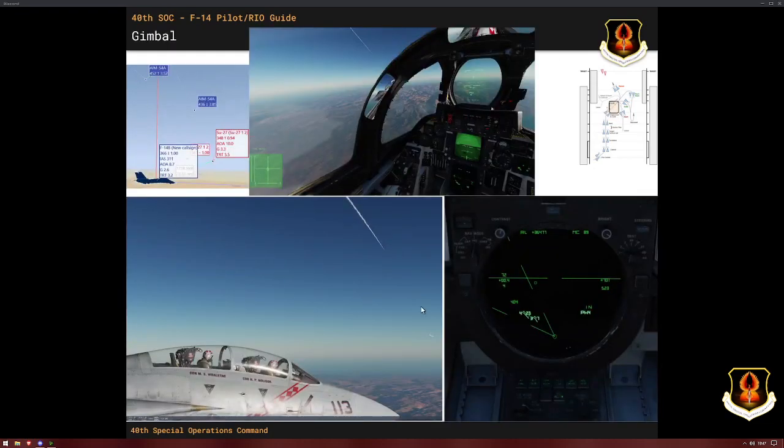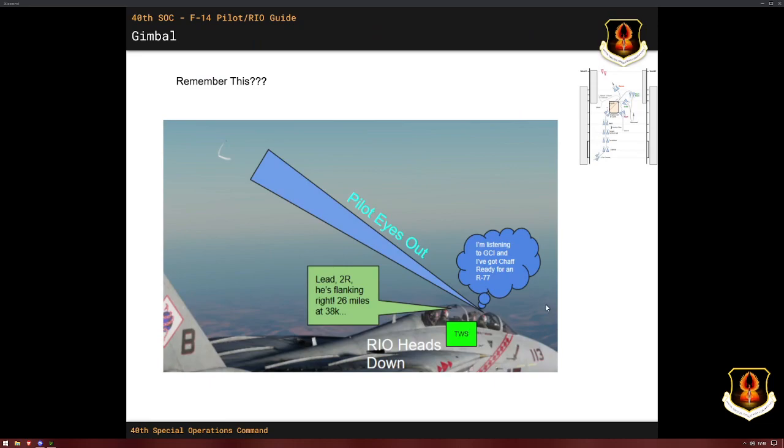From the RIO's perspective, the RIO can tell you're getting close to gimbal because the targets are getting way over to the left side of the display — the radar can't go any further to the left. So as a RIO, when this starts to get close, it's helpful to call out, 'Hey pilot, gimbal — we're getting close to gimbal.' Maybe the pilot's eyes out and can't see his T. In this case, both of them have good SA, the T is on the left side, we're at gimbal. Radar is still employed in a way that gives SA towards who we're shooting at. We're in the crank with pilot eyes out and chaff ready.